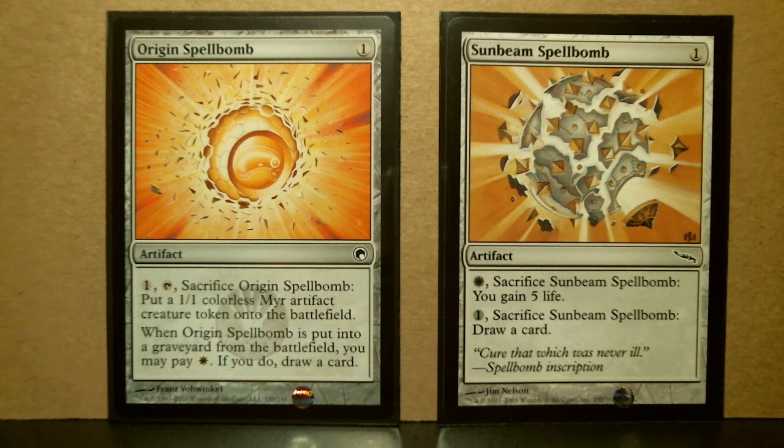Here I'm showing ten spell bombs — actually four, six, eight — I'm not showing the black ones. I have Nihil Spellbomb but I took it out into my modern cube, and I do not have the equivalent one from Mirrodin. Side by side, the other four colors on the left would be from Scars of Mirrodin and on the right would be the original Mirrodin card.